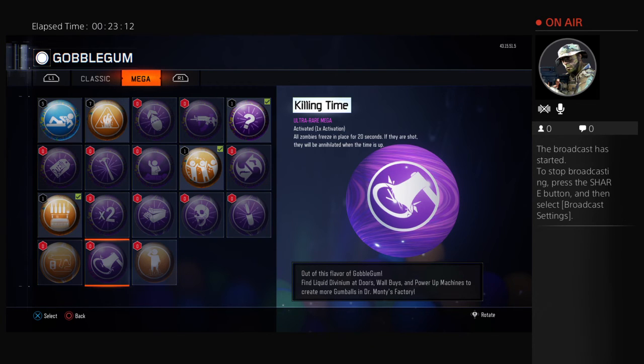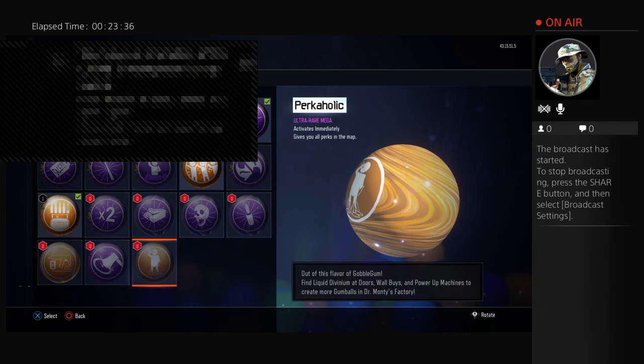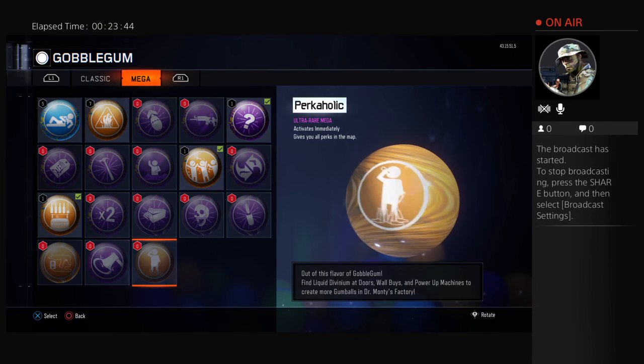Last but not least, the favorite and most useful Gobblegum of them all — Perk-A-Holic. This is my favorite. Once you get this, you get all the perks on the map you're playing. When you play The Giant — if you get the season pass, you can get this. Get all the perks on the map and you'll be good, even on Shadows of Evil. You get all the perks and you don't have to buy a single thing. But if you get down, you lose them — unless you have the Aftertaste or Phoenix Up.